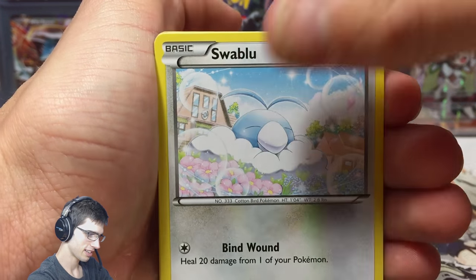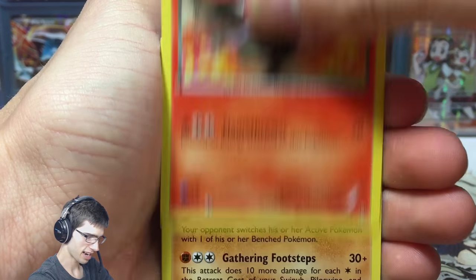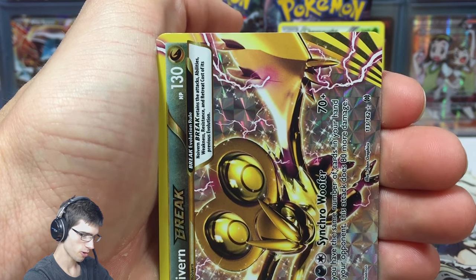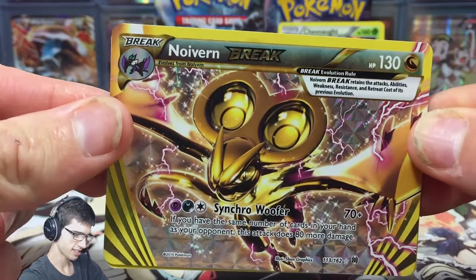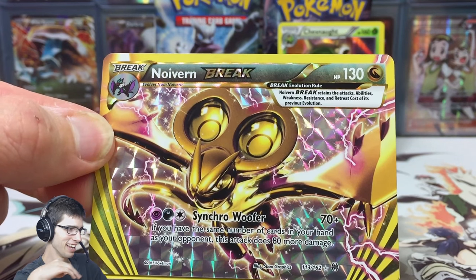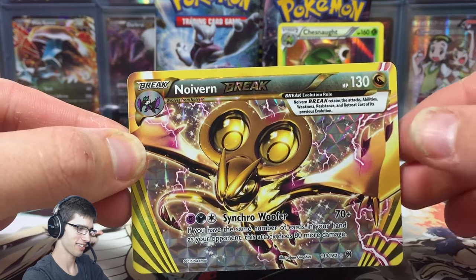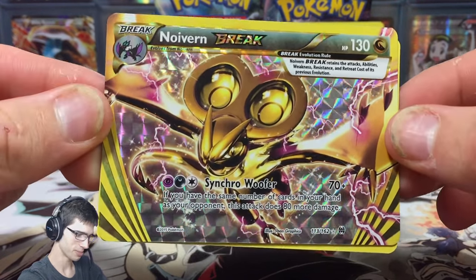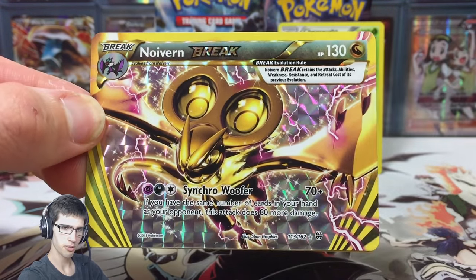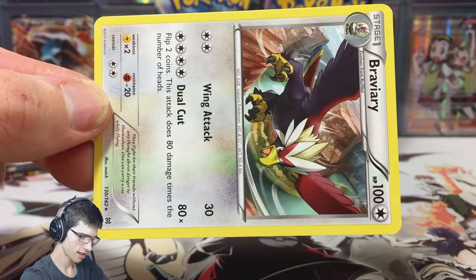We've got Swablu, Flabebe, Axew, Scatterbug, Breaks in a Spirit Link — and we've got a Neuvern Break! Nice. So that's our three breaks for the box — if you guys have not seen parts one and two I suggest you do. This is the third break we've got for this box so awesome. Pretty quality — and a Braviary.